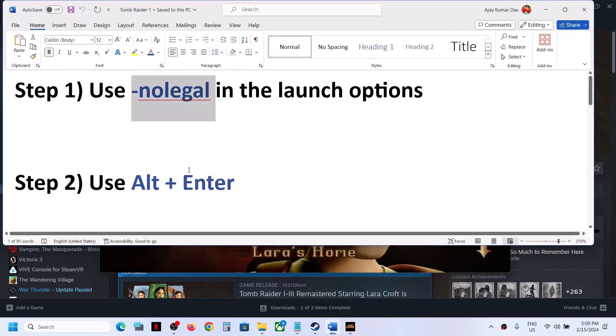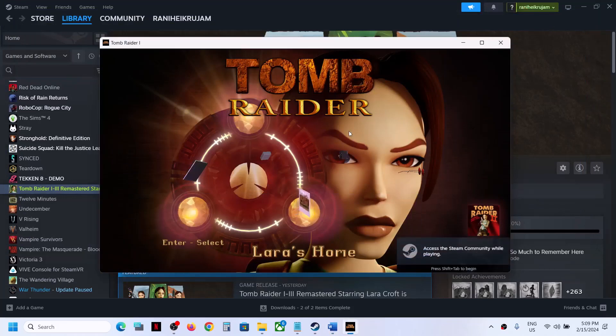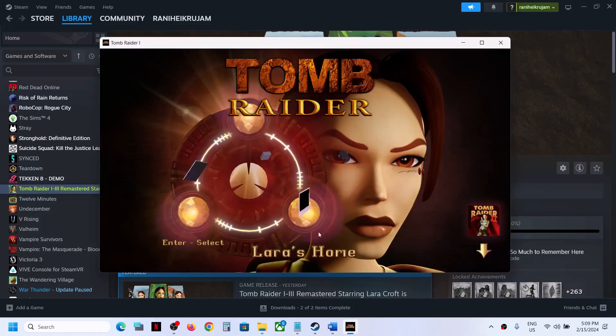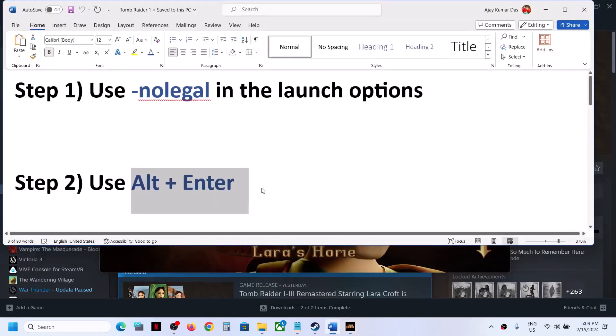If that does not work, you can use Alt+Enter on the keyboard. When you press Alt+Enter, it will switch to window mode and then you can check if you're still facing the problem.